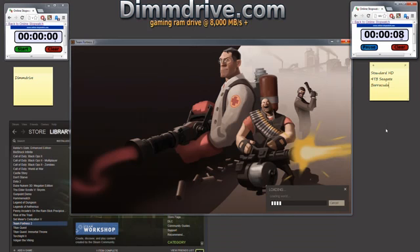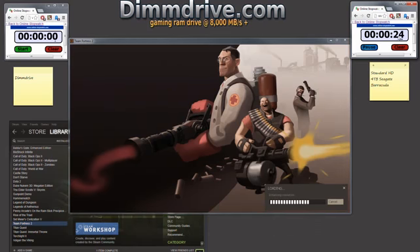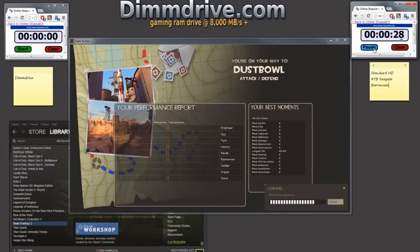It is loading the world right now, loading all the maps, loading whatever Team Fortress 2 needs to load. I think the install is about 15 gigs in size. Loading a bunch of maps — we're at 21 seconds. Chug it along here, pretty good. This is what it normally feels like for me.